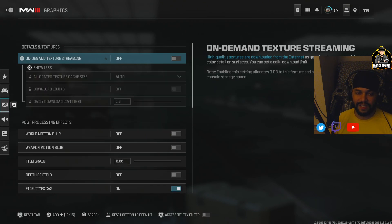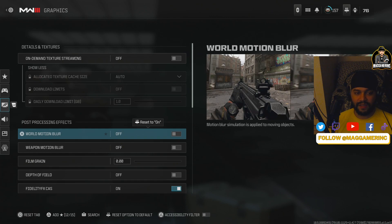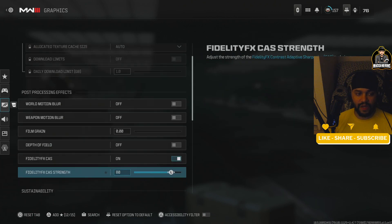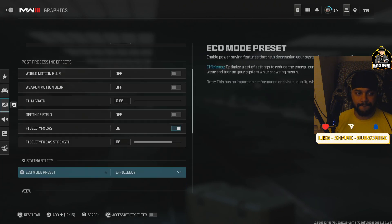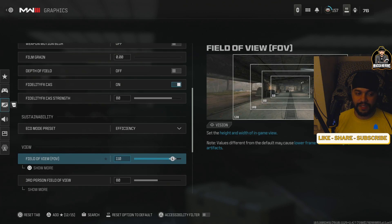For graphics, turn off all the texture streaming and background downloads. The reasoning is that it takes more bandwidth to have all the textures downloading in the background. Turn off all blurs, and also turn off depth of field — very critical.